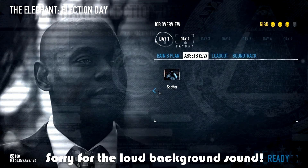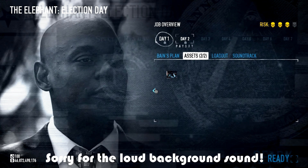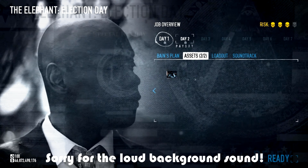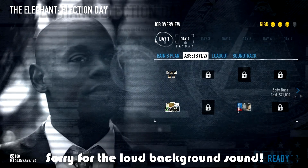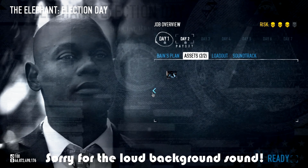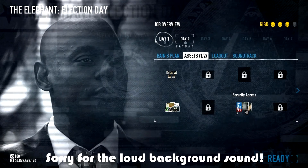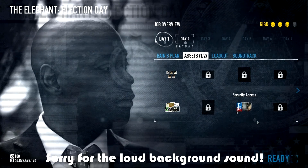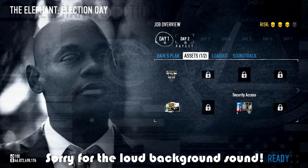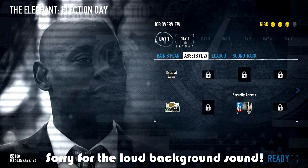If you can afford it, buy the spotter — if you have the skill for it, it is really handy. There are so many people in this map that you kind of want that spotter. Security access — every low level, I tell you, get this. Otherwise you're not going to make it. For high levels it's not such a big deal, but for the low levels really get that thing.